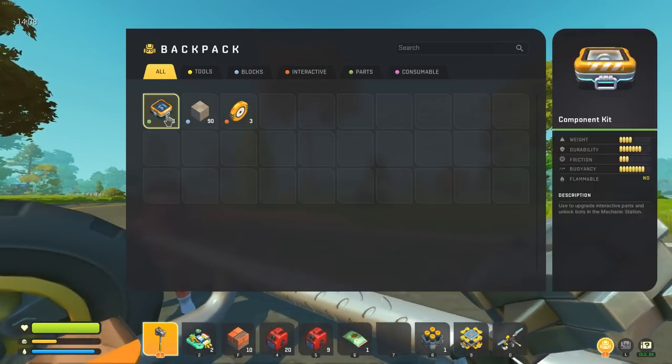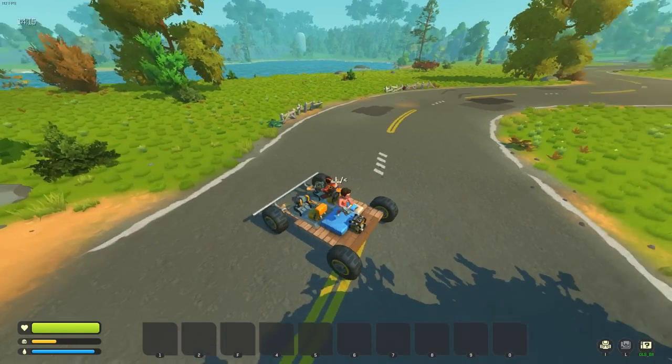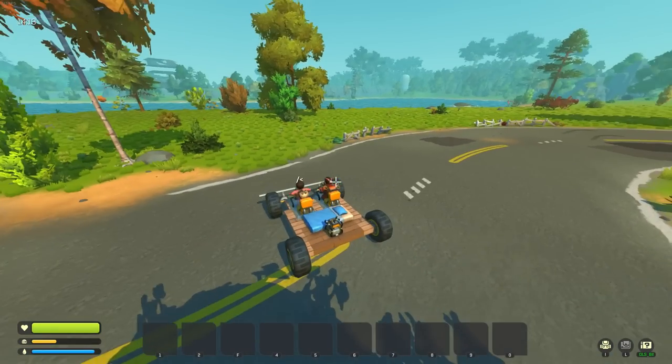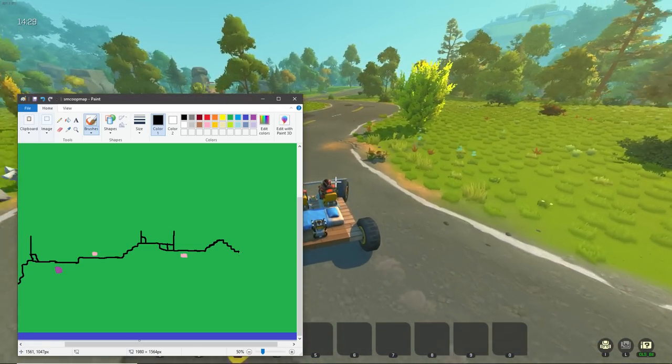How many component kits do you have? Probably three or four - throw them over here. There are three - thank you. We'll do a little engine upgrade. Don't change the power though, just more efficiency. We have no fuel and I'm hungry - at least we have a bed, we can just die and respawn.